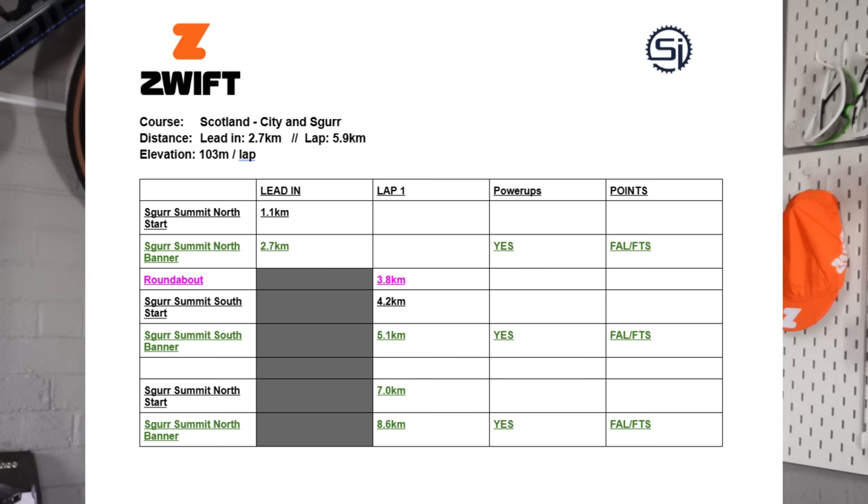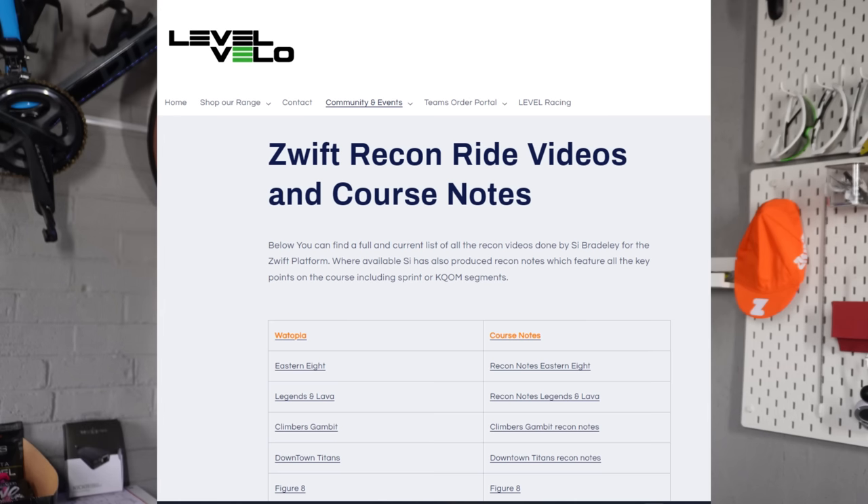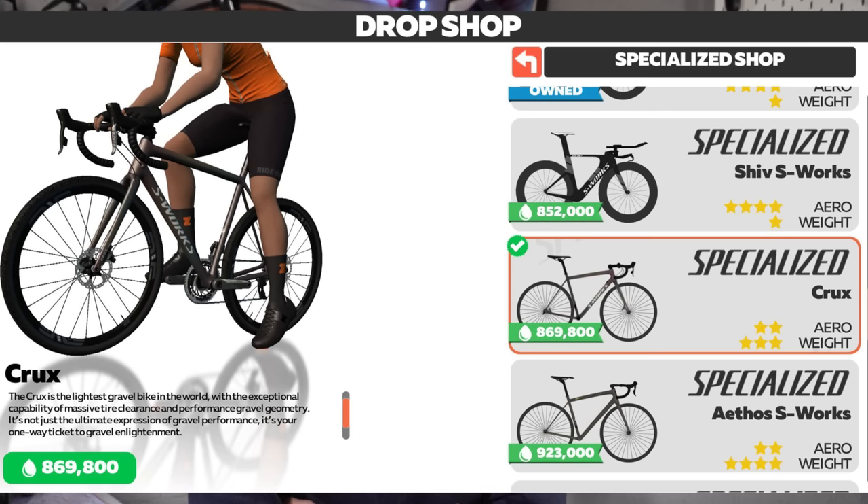Let's look at the recon notes, the all-important bike choice for this course, and what could be some crucial power-ups as well. As you can see, it's basically just one climb that we're going to ascend and descend in both directions, and it's the ascents on both sides where both segments are. You've got the north and south side of this Skirr climb. Links to the videos and recon notes for all courses are available at levelvelo.cc. Bike choice is an interesting one — despite my team wanting me to keep my lips sealed, I can tell you that a gravel bike is the best choice for this course.